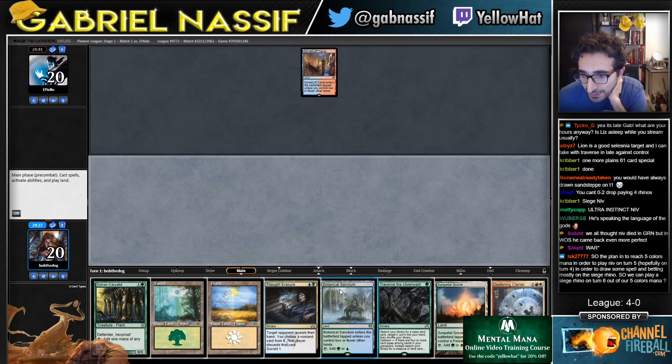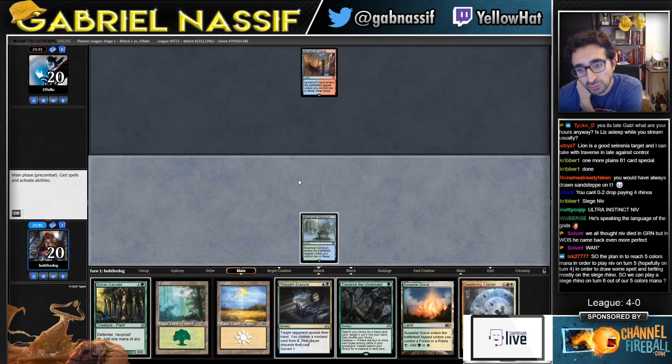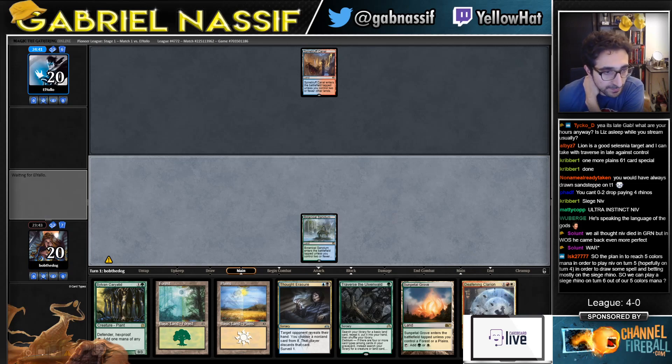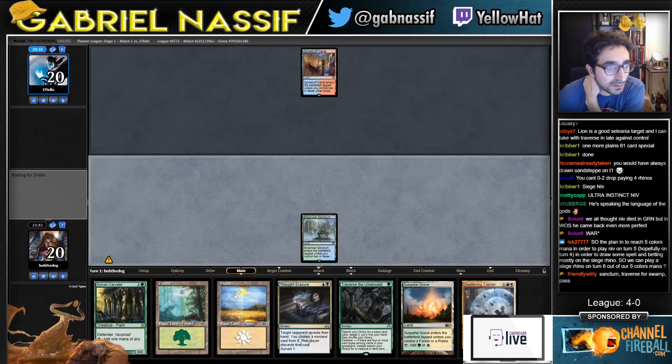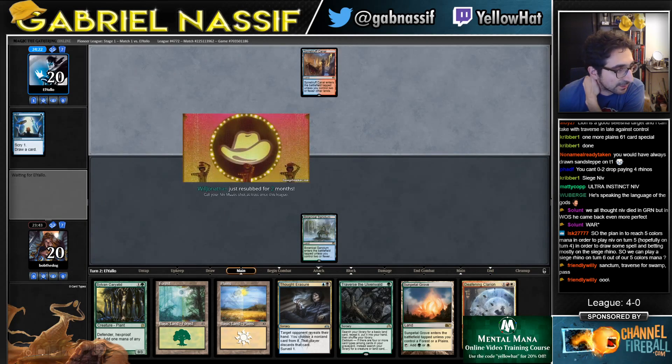I could traverse for a black mana. Game one, the matchup's not super grindy — they don't have counter spells. My Caratid is not gonna do much. I don't really have ways to get anything in the yard. I'm gonna say go. I feel like Cardworld Life is struggling a bit; maybe I have two open on the safe one.